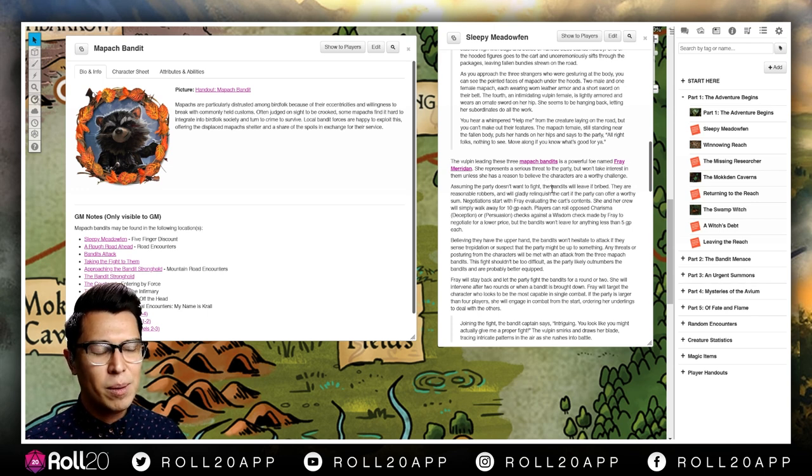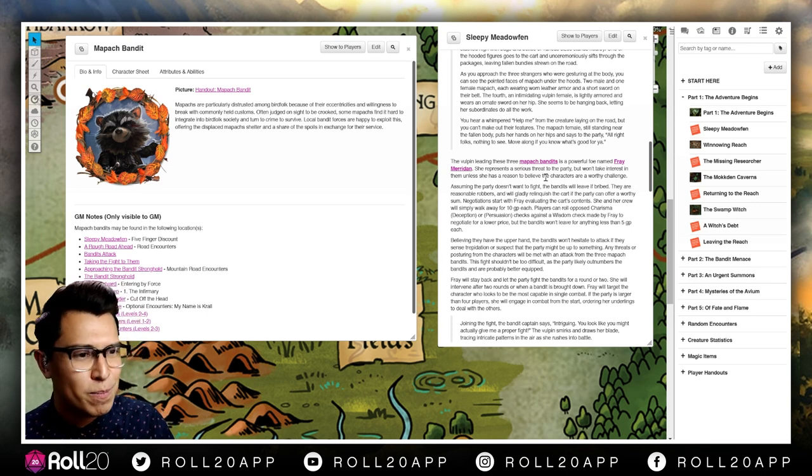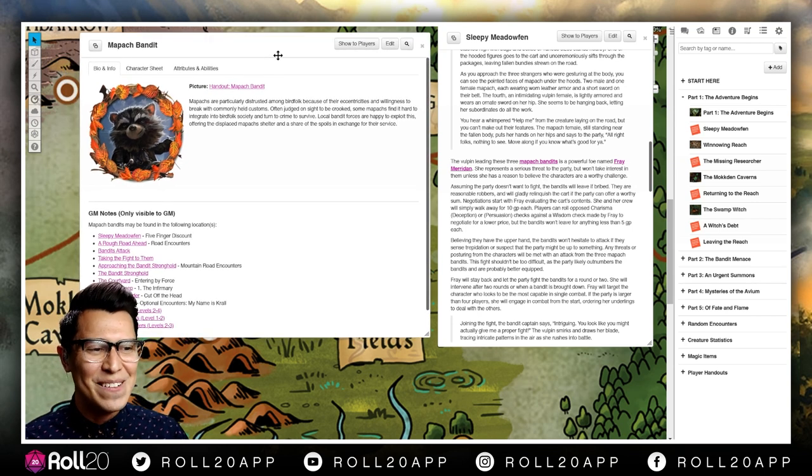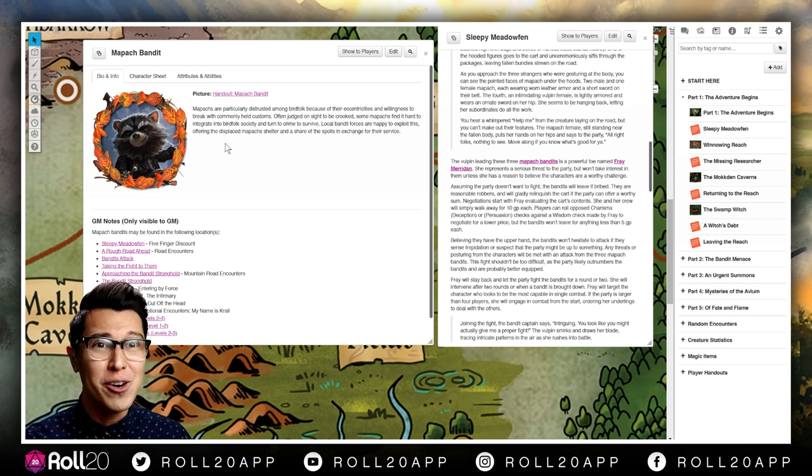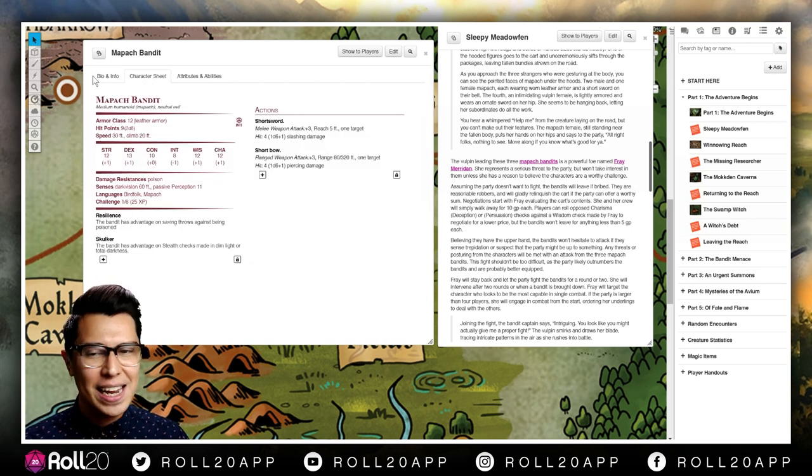There's also Frey Meridian — one of the captains of the bandit coalition — and the adventure explains that if your players do this, this happens. The bandits are going to fight you, or you can try to pass without bothering them. They'll shake you down for a bribe — if you pay them anything less than five gold pieces, they're going to kick your butt. They are beating up on a poor little lady, trying to shake her down for her goods and wares.